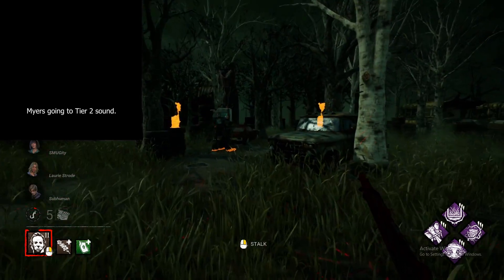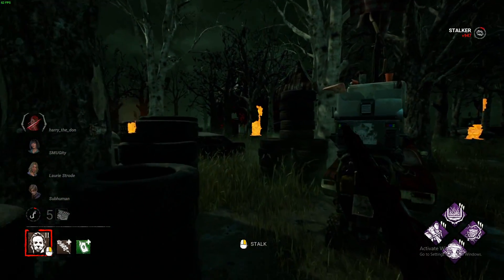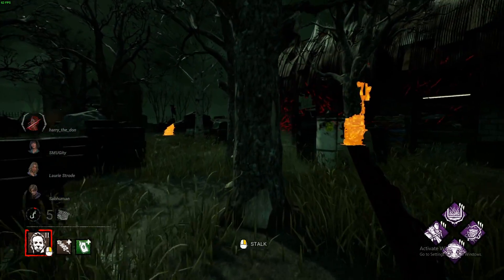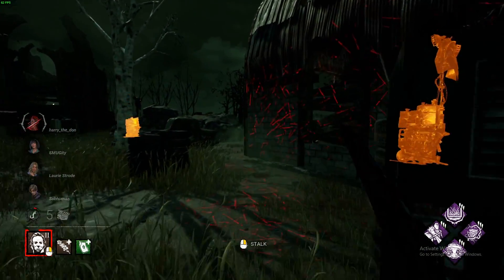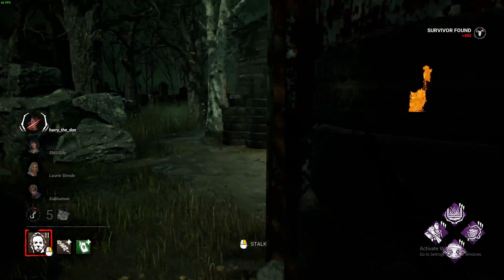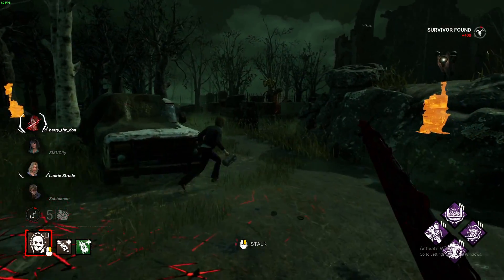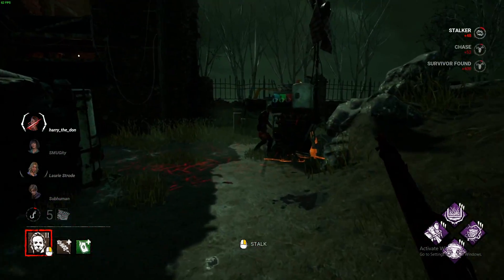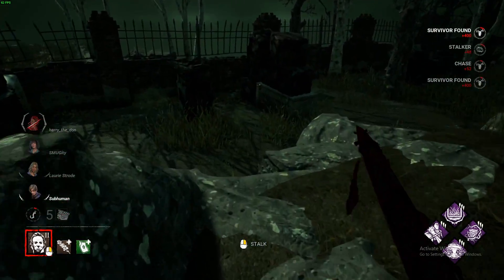So what happens when you reach Tier 2? Not much changes, other than the fact that he becomes a standard killer with 115% movement speed, or 4.6 meters per second. His heartbeat goes at 24 meters and he's no longer undetectable — meaning he's just a simple killer. And his lunging range is also reset to the default killer range.